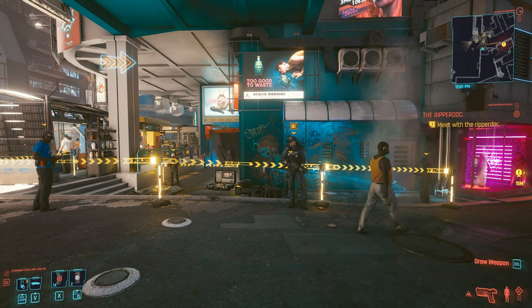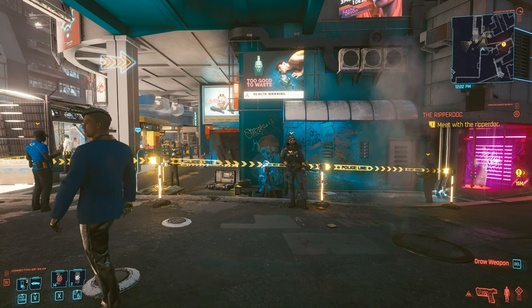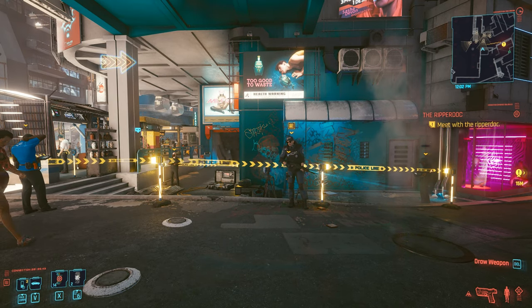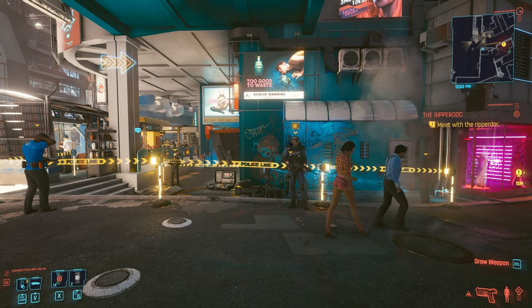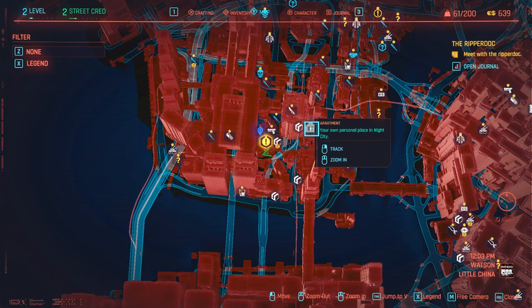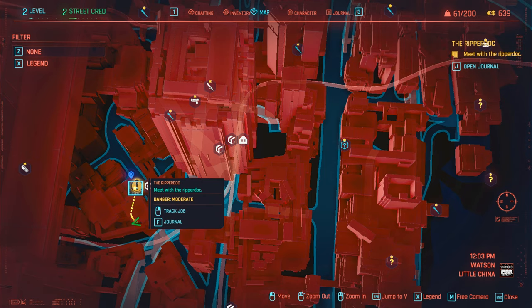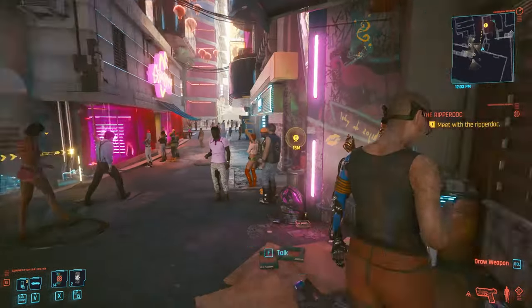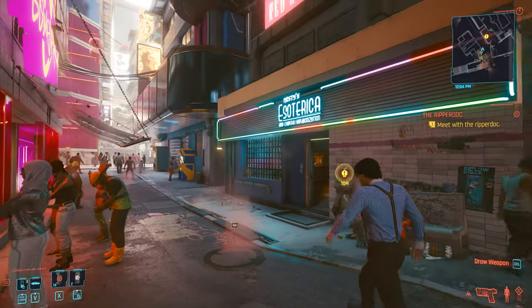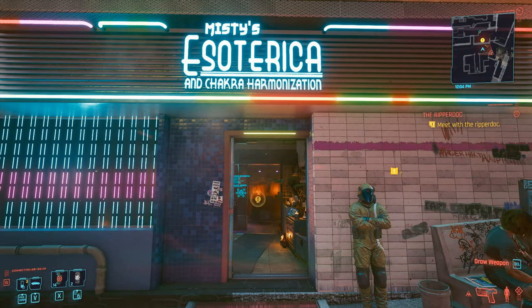Howdy folks, this is Checkers and this is Cyberpunk 2077. We are here today with a double feature of tips for the game. If we take a look at our map, here is V's apartment, and just down the street we are going to meet with the ripper doc. Let's exit the map and come on over to Misty's Esoterica and a chakra harmonization.